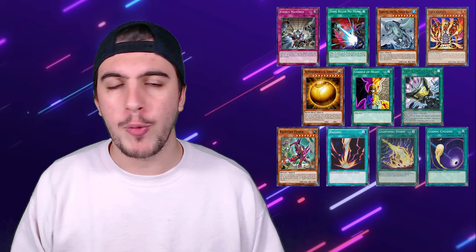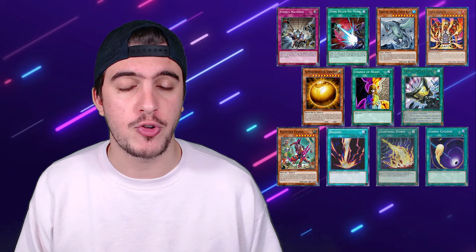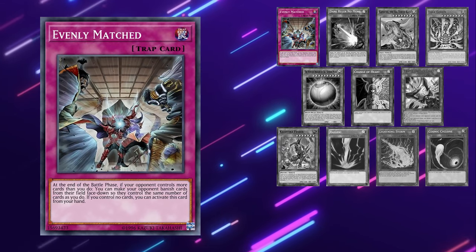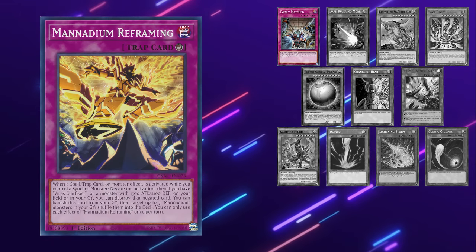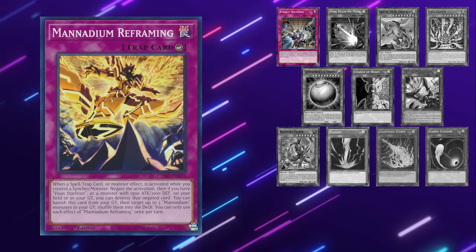Moving on to board breakers. Board breakers are great against Manadium, but they're not going to be as good as hand traps in my opinion. The reason is that while the end board has already been created, there are going to be multiple forms of negation, so you have to have multiple board breakers to get through it. On top of that, your opponent has access to Manadium Reframing, which can shut down cards like Forbidden Droplet and Dark Ruler No More. All Evenly Matched does is bait out a negate. If you get rid of the Barone negate earlier and the counter trap, it can do a lot of cleanup, but it's super unlikely since that counter trap is going to be saved specifically for Dark Ruler No More or Evenly Matched.